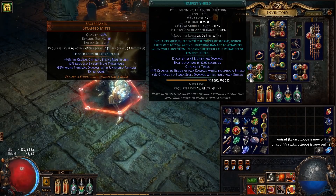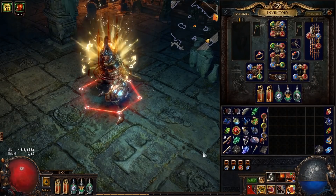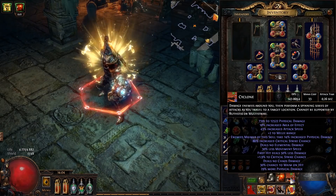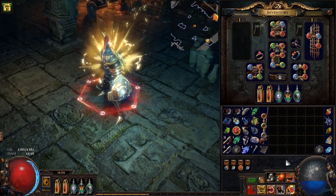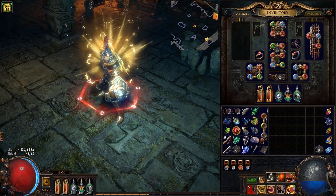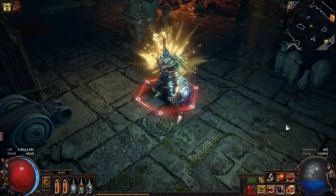I'm using Tempest Shield for even better block chance — it also does a small amount of damage. I'm also using Blood Rage for a nice damage increase. With it activated my DPS goes up to about 10,000, and it also gives me Frenzy charges on kill, increasing my attack speed. That's pretty much my entire build. Merry Christmas to all of you — I'll see you next time.